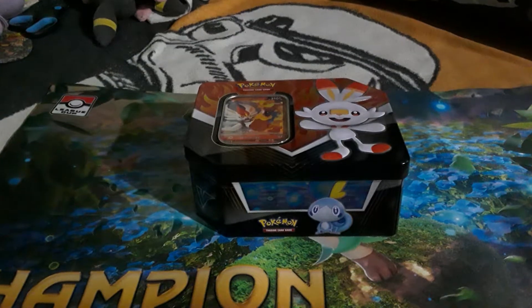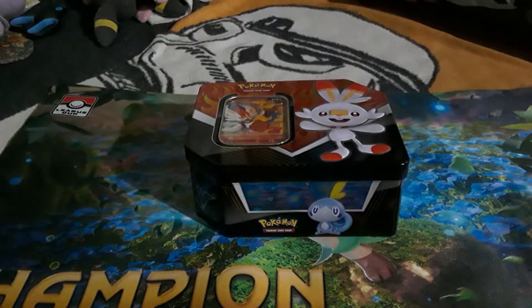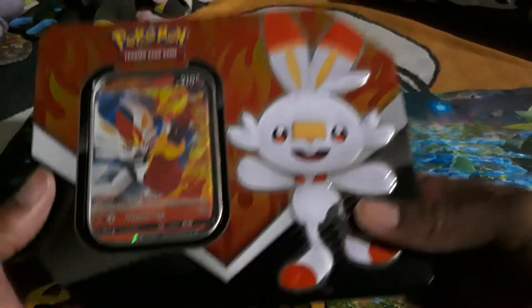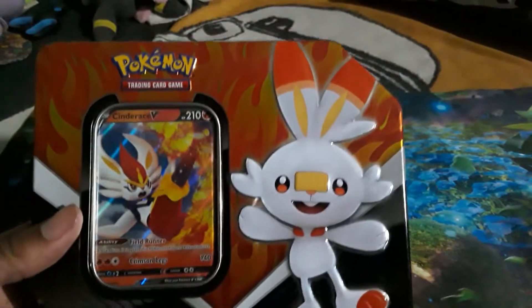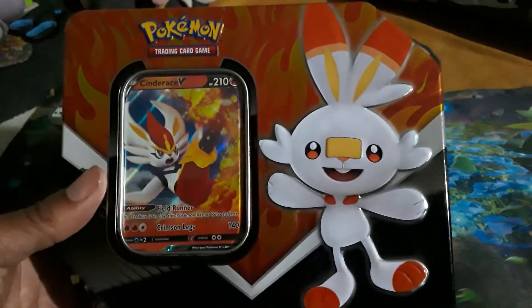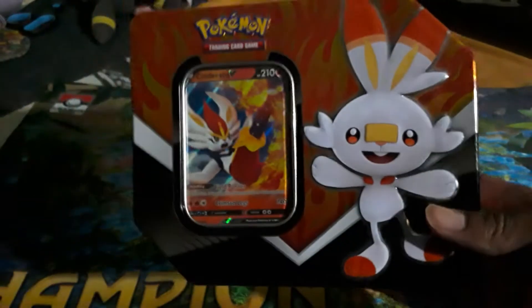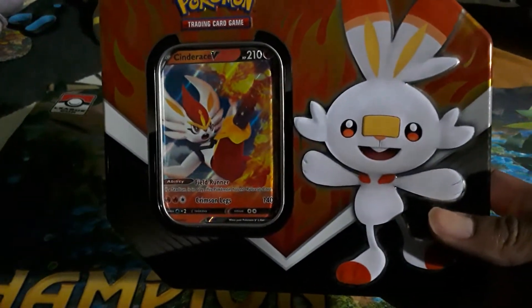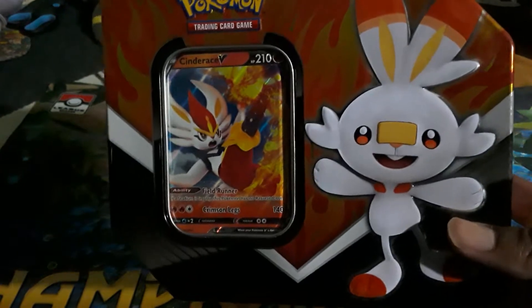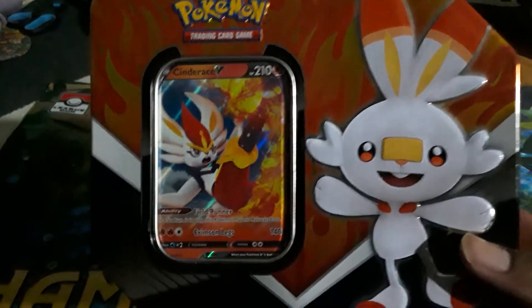Yo, what's up guys, back again with another opening for you today. I'm gonna be opening up the Scorbunny tin for Pokémon Sword and Shield, opening this with Cinderace V. I know I'm pretty late on this one - I've been trying to save up money, especially during these trying times. I went to the store today after work and just bought one. I'm probably gonna buy a Sobble and Grookey tin next.